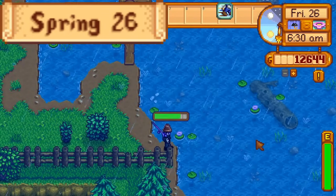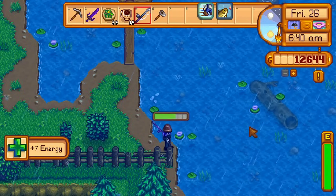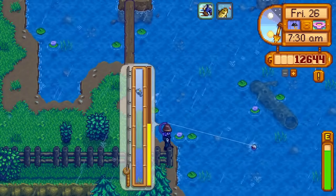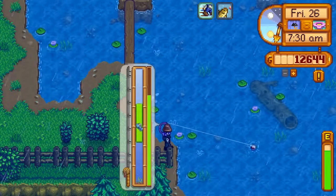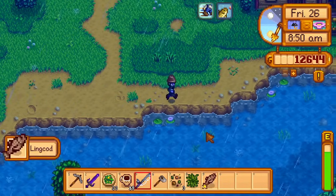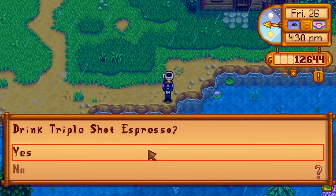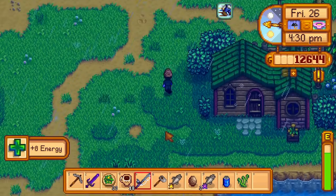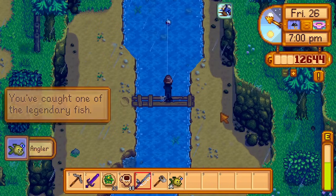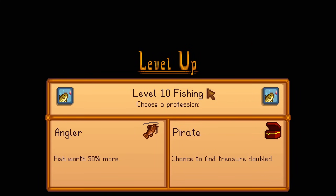Day 26 of Spring. I start by fishing at the mountain lake to catch the legend. I eat a dish o' the sea to have a high enough fishing level and switch to regular bait so there are fewer possible fish that can be caught. First try! I run to the river right in front of Leah's house and catch a lingcod, walleye, dorado, perch, and salmon. I swap to regular bait to catch a shad, put the magic bait back, and run to the bridge above Joja Mart to catch the angler — catching a rainbow trout, pike, and the angler. All that's left for river fish is the tiger trout. I spend the last seven hours trying but pass out without catching one. At least I have level 10 fishing for tomorrow.